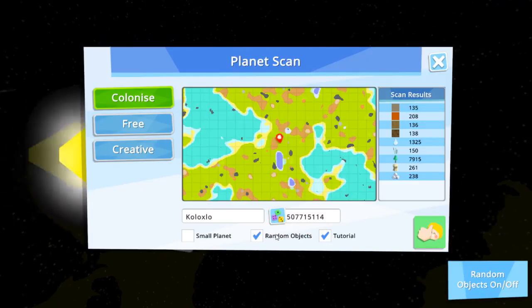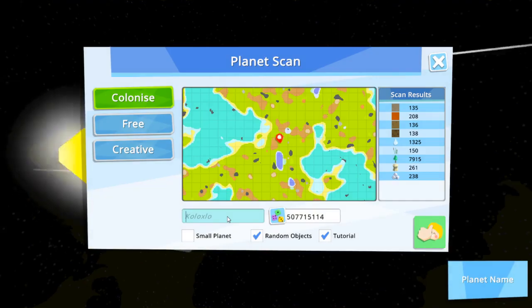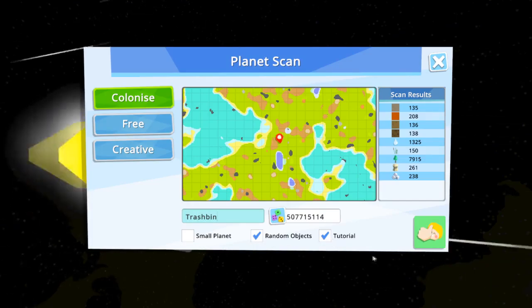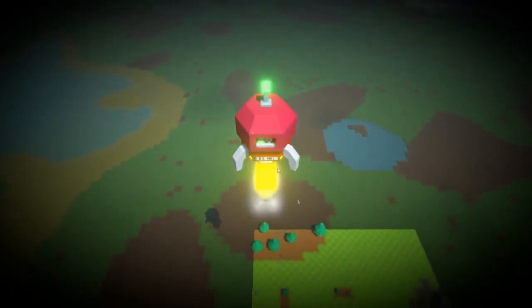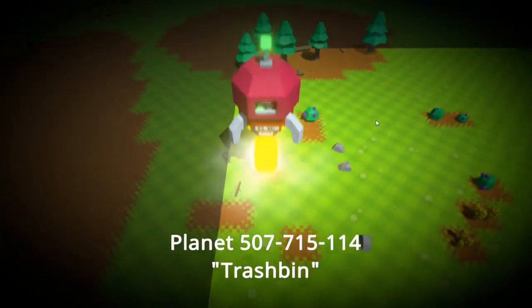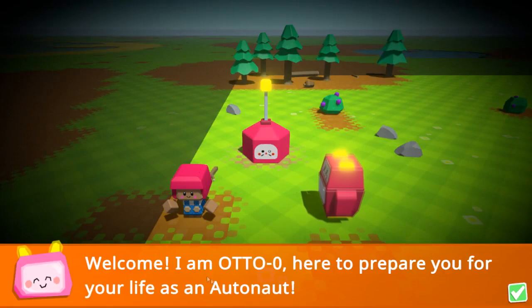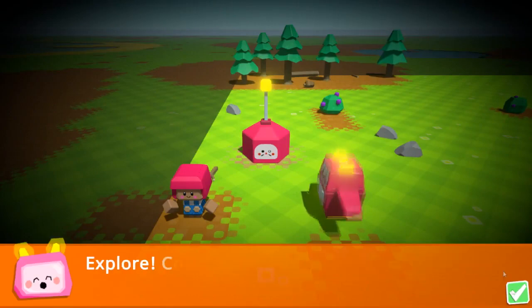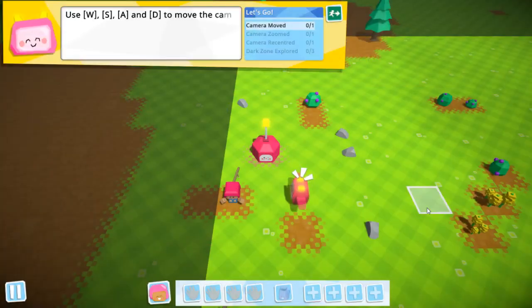So I want to colonize, and we will name the planet — I don't know — 'Trash Bin' I guess. I'll put the tutorial on random objects, small planet. Okay, let's go. The start of the game was very interesting to say the least, it also looks very funny — kind of a mate art style. Welcome, I am Otto, here to prepare you for your life as an astronaut: explore, collect resources, craft structures, tools and machines, automate systems, establish industries and research, and colonize. Let's colonize!